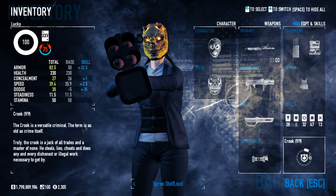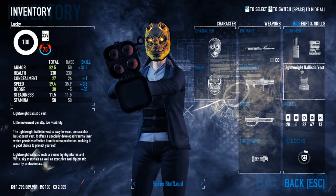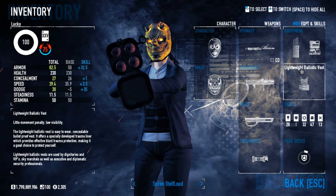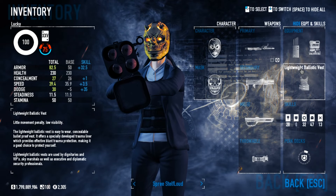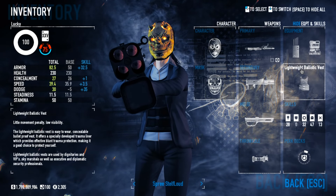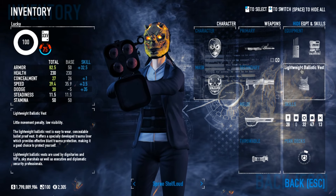I take Crook on both of these with a lightweight ballistic vest. For the most part, until you get to like Crime Spree 1100 or so, you take about three shots to your armor before it breaks instead of the usual one or two for Rogue. So that's why I like to take Crook even though I get about 10% less dodge.